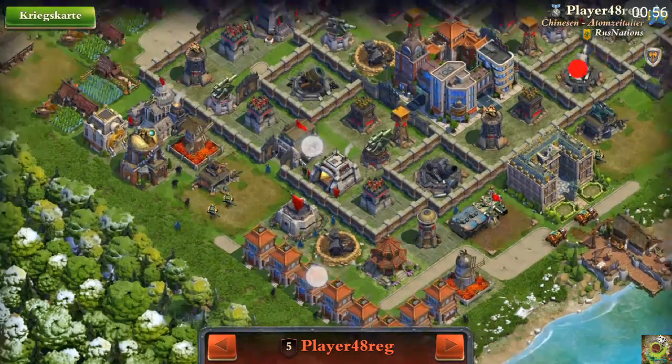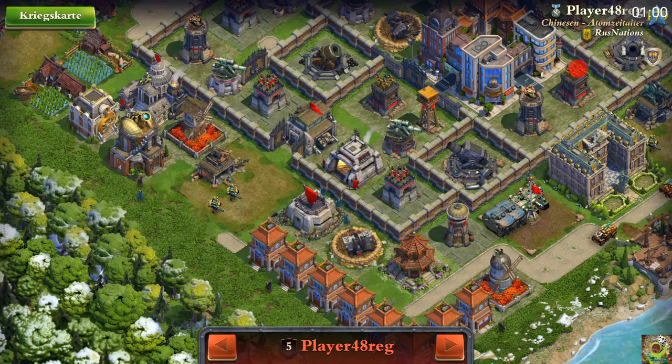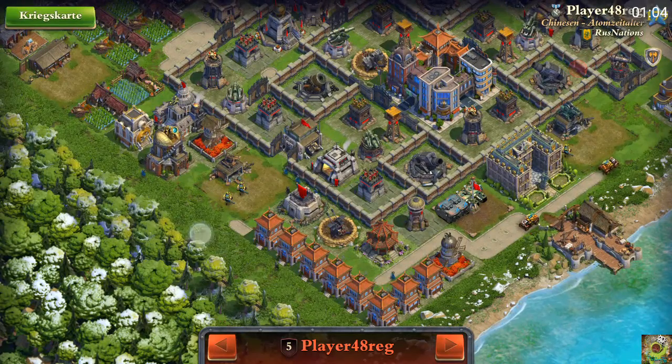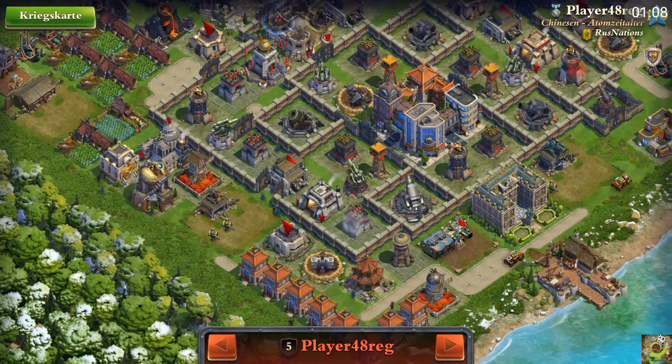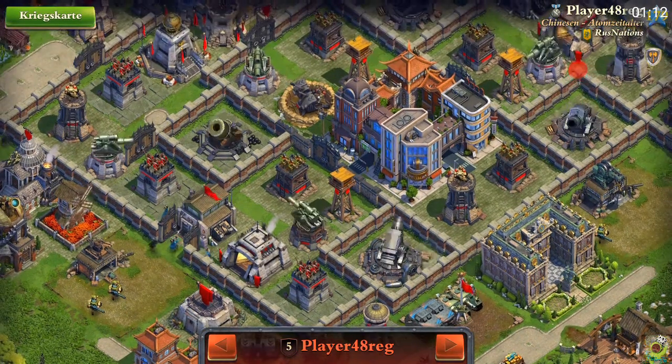Therefore I took one betrayal with me and hope to get one of his resistance heavy tanks or at least the heavy tank from the bunker which is spawning. My aim is to start right around over here, then I will wait until these defensive buildings are done, then I have perfect sabotage locations.